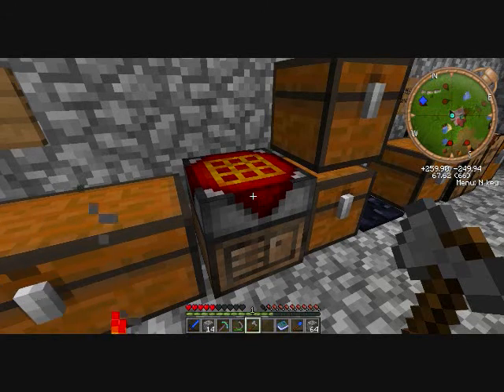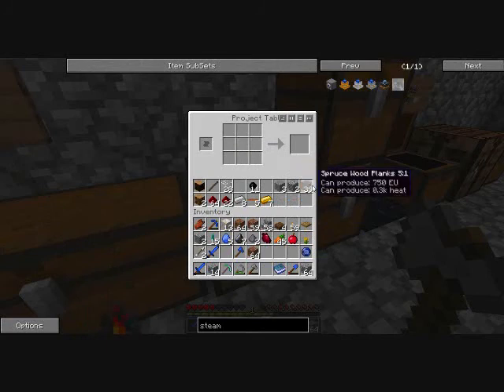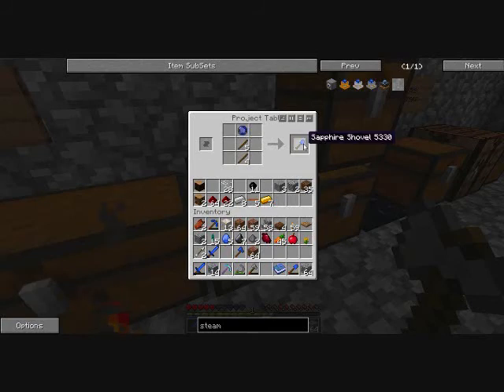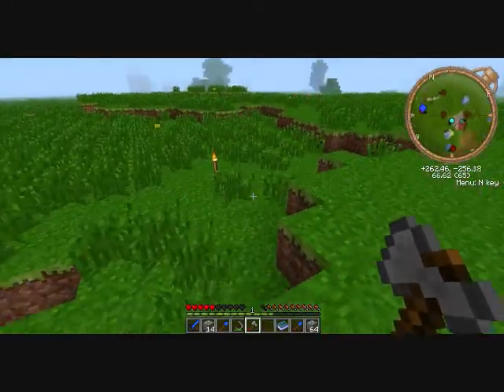Somebody went kaboom. Of course, I'll end up one stick short. Depending on how much stuff we're gonna make, we could probably set up some plans for the project table — for machine frames and stuff. We'll probably end up with quite a bit of project tables by the time it's all said and done.